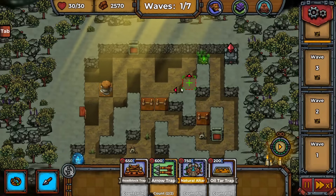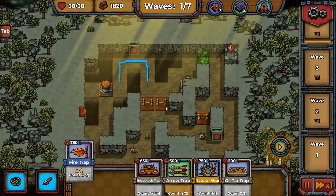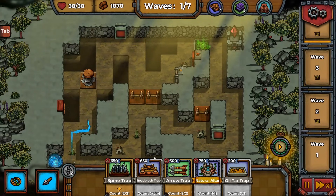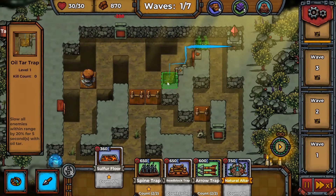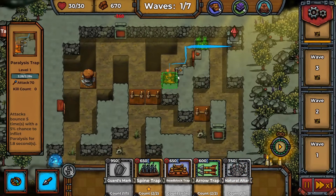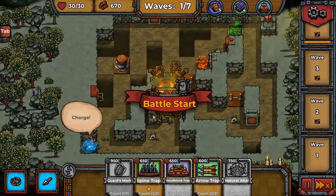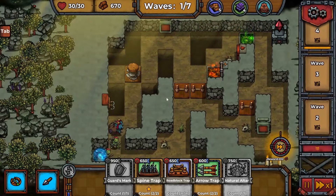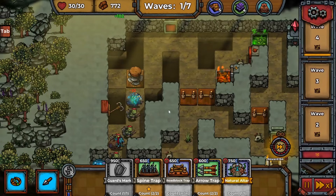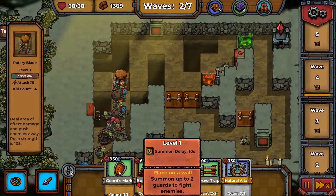If they manage to make it through all of that, we'll have a paralysis trap pointing this way and a fire trap just beyond that. There's no sulfur pit, so let's place a cheap oil trap first, then sell it and put the sulfur right there — that's gonna hurt. Let's advance and see how this goes. The first one goes into the pit, then more — and the treasure goblins just die right away.